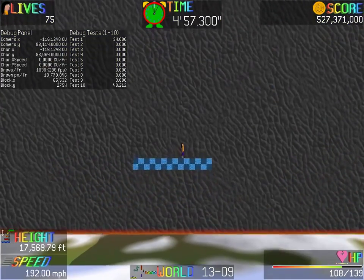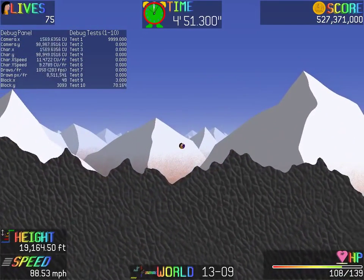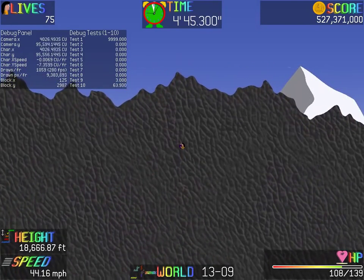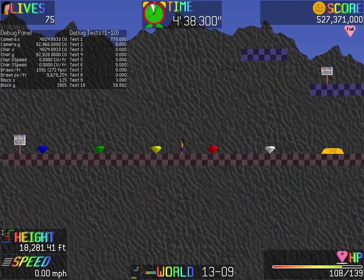What was the problem behind it? Easy — the top part of the rim, the jagged part, was too high. So I just had to lower it 128 pixels. That's basically all I had to do. Not much to it. You know, that reminds me — seeing these jewels and stuff here, they contrast extremely well.